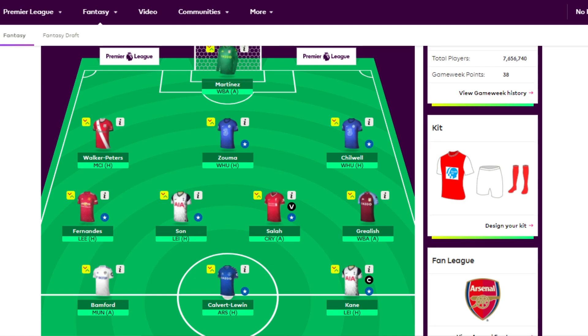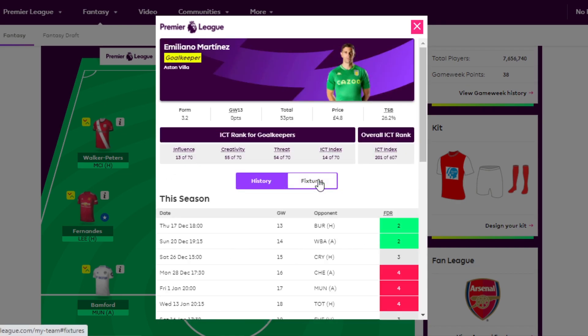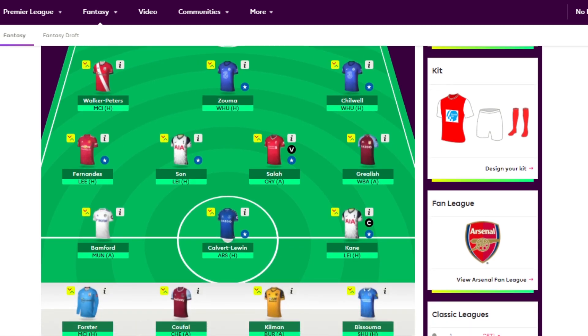Zouma and Chilwell are at home to West Ham. David Moyes said in his press conference that he might be rotating a lot because his players seem tired — Cresswell picked up minor injuries. So maybe Chelsea will be playing a very strong team and West Ham are resting players, though Chelsea do have another big game against Arsenal in a few days. Martinez has West Brom away, but I'm a bit worried because of the manager bounce from Sam Allardyce — this could be a very interesting game. In terms of midfield, Fernandes, Son, Salah, Grealish — they're non-negotiables.